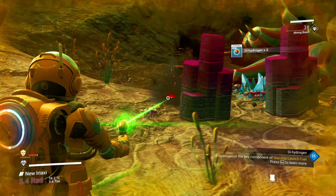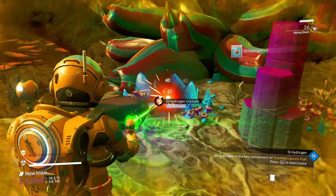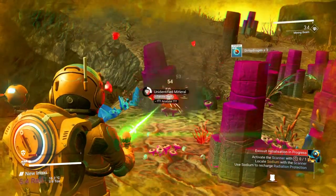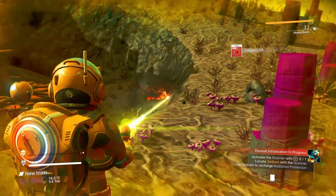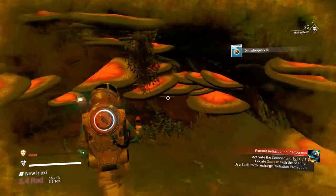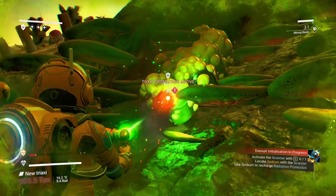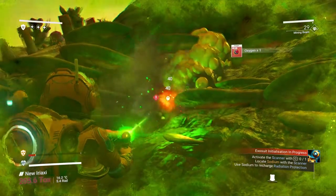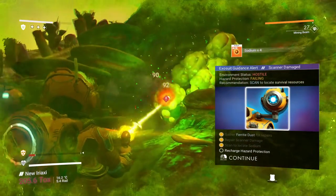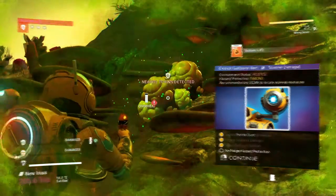Grab some dihydrogen. It's already telling you that you need to make launch fuel. Get some carbon — you do need carbon early on. It becomes your life support. Check if this is a good cave — it's not. Get some oxygen. Now we're going to start taking damage, so get out of here.